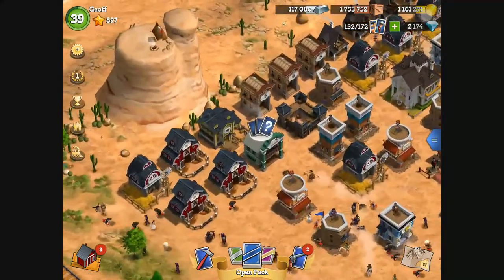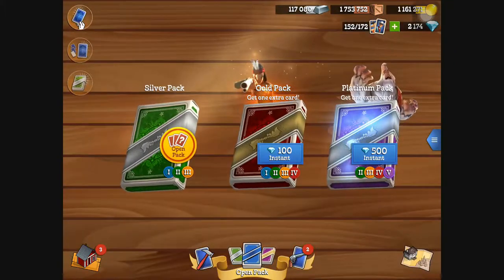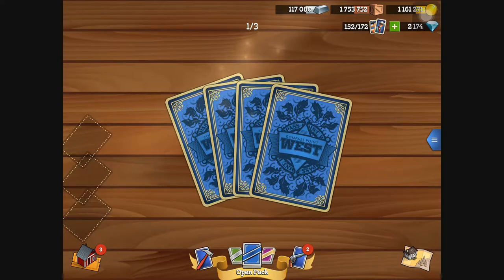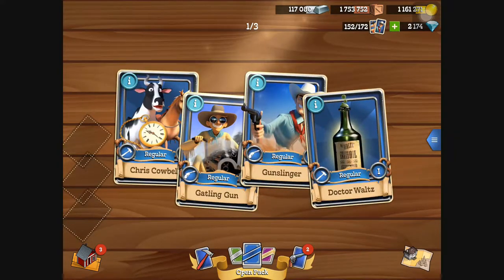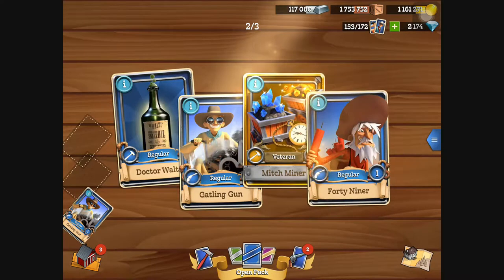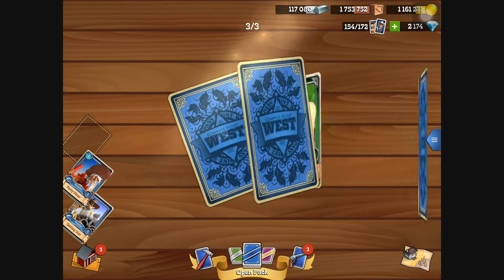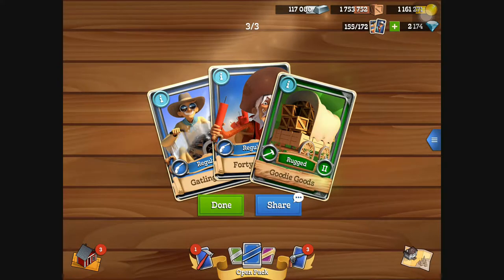Seeing the saloon in there — the cards. Press the cards. I've opened my deck of cards. This is how I strengthen my cowboys and the like up. What should we have? We'll have a Gatling gunner. We'll have a 49er. The third go — some rugged goods. Right, done.